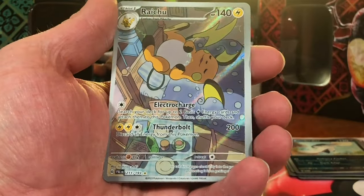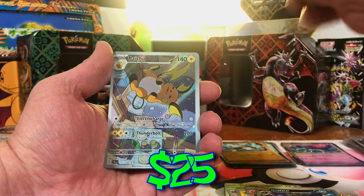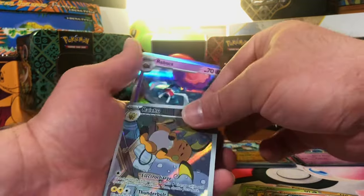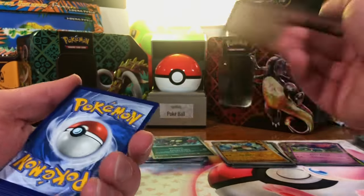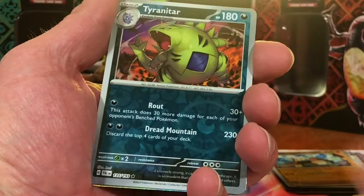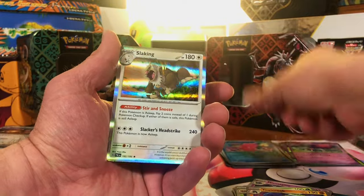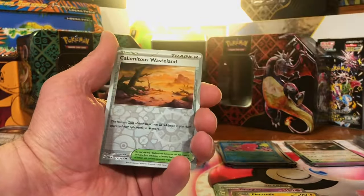Knacklestack Reverse. Raichu Illustration Rare — I have never pulled this one, love it. Rabska Hollow again. We are just swimming in the hits already. Can't wait for that base set pack — if we pull the Charizard I'm going to lose it. Tyranitar Reverse. Love Disc Reverse. And Slacking Hollow. Super Rod Reverse. Calamitous Wasteland Reverse. And Garganacle Hollow.